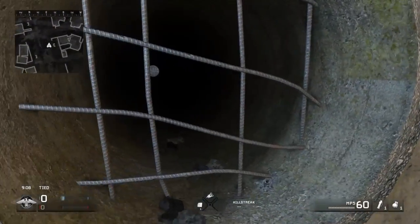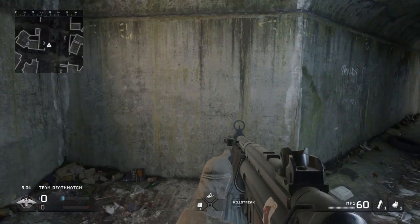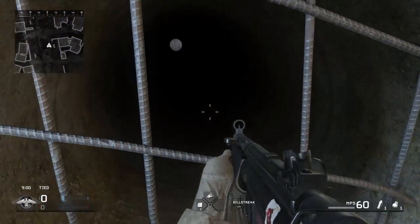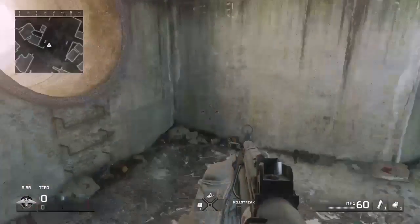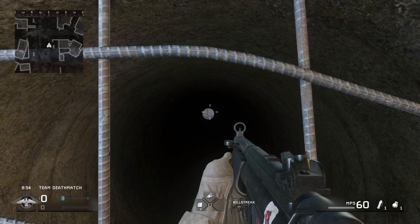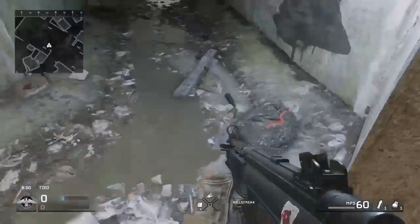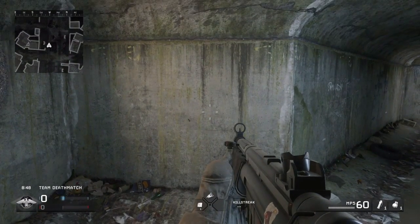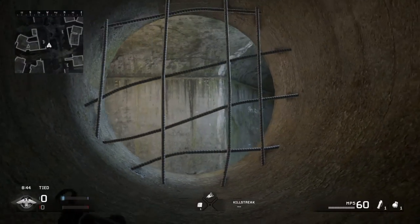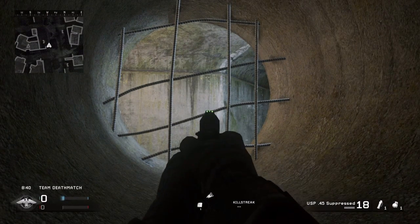But yeah, let me show you how. So what you want to do is turn around. You want to jump-crouch really fast. Right now we're on the ledge — we could do better than that. If you try to lay down this way, it won't work. But if I turn around and lay down, get inside of there! This is what I'm talking about, guys. This is how it's done.